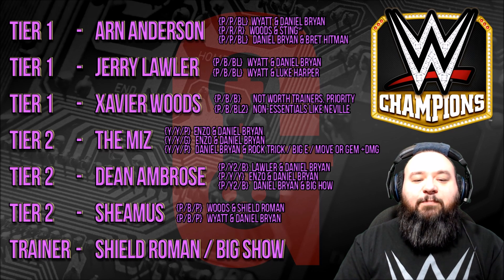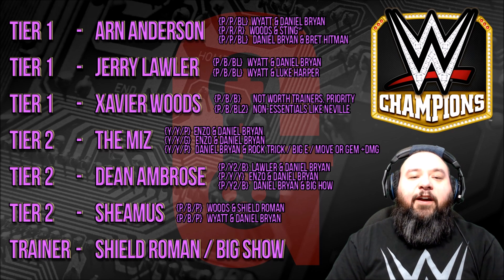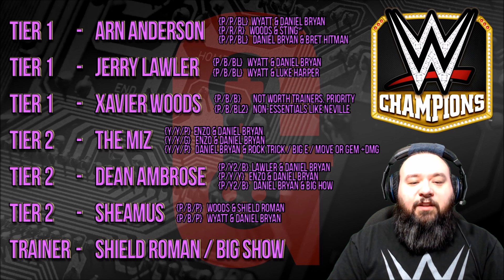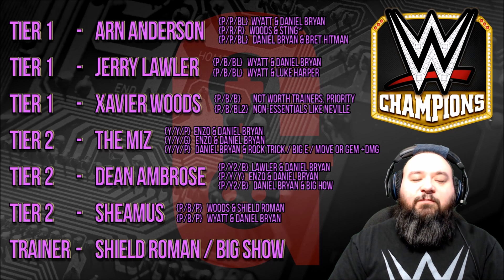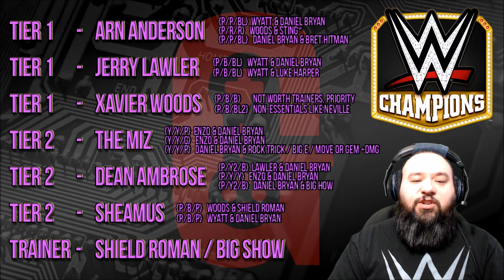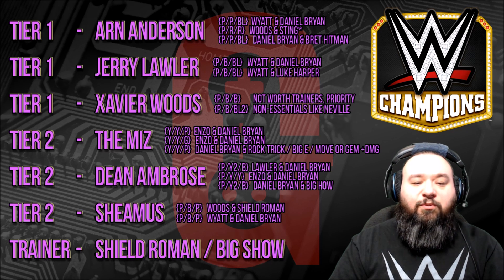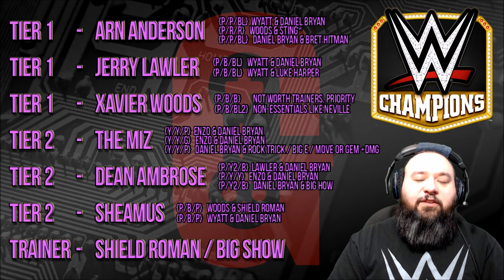That pretty much sums it up for characters for free players. Main damage dealers are going to be Arn Anderson and the Miz. Ambrose is a good third option. Lawler and Xavier Woods are first priority mainly due to being required as trainers for the best guys in the game. Sheamus is mainly a second option for blitz if you can't use or don't have Enzo.